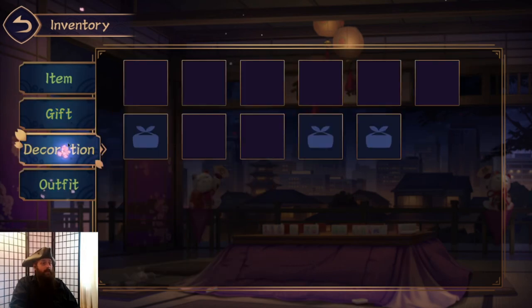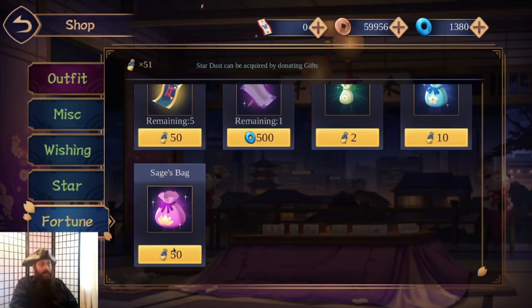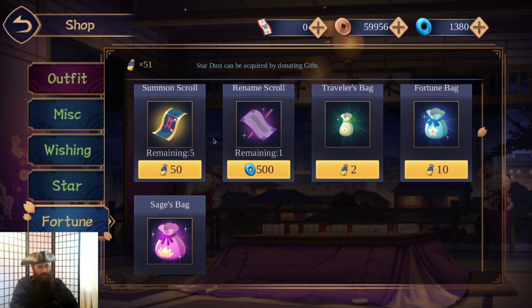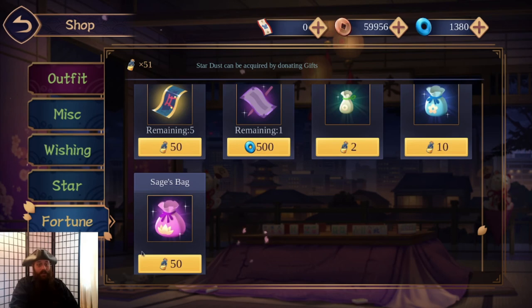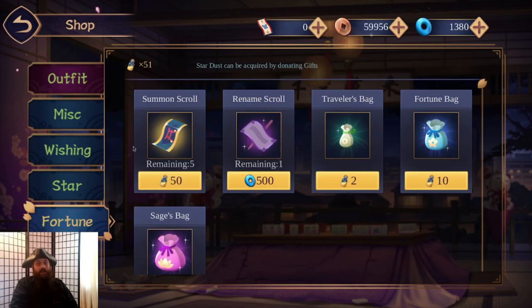You can pick up bags in the shop down at fortune. This is where you get purple gifts — you can also get them from events. Another thing you can get here is summoning scrolls. If you're not spending jade on spins then you'll be spending summoning scrolls. These refresh periodically — I think it's monthly — and you can buy five of these monthly. You can effectively turn copper into this because you can buy gifts, break the gifts down for stardust, and get bags that way. That's how you go about doing summons without spending money.